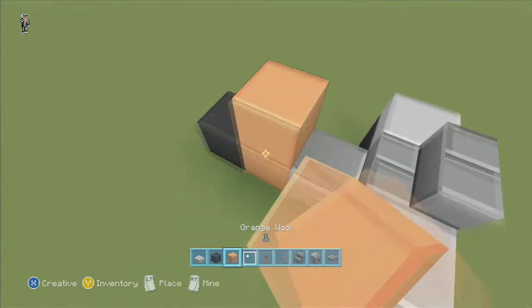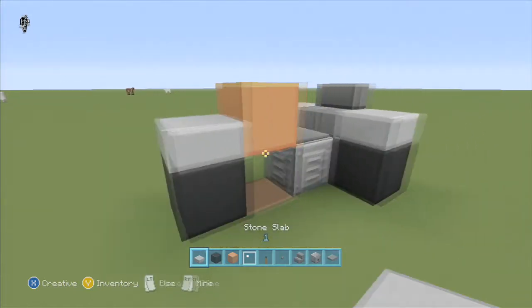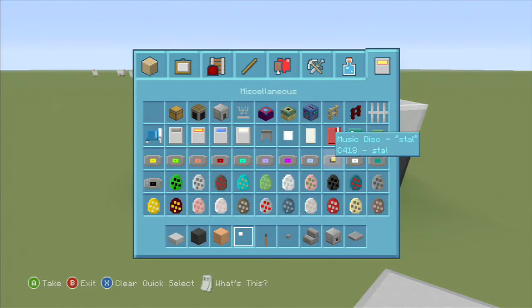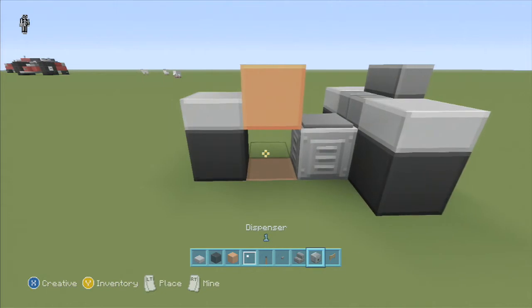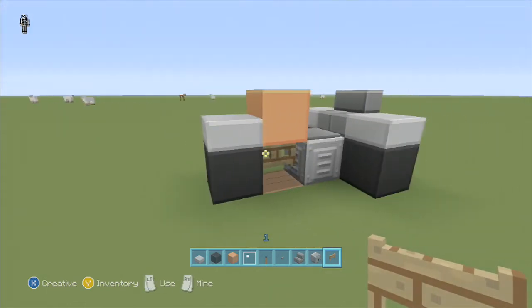And then this is where your color will come in. You want to knock that bottom one out, put another half slab on the front tire. I like to use a fence gate — I'm going to get rid of the pressure plate now — put that in the middle there, kind of like the bar connecting the motorcycle.